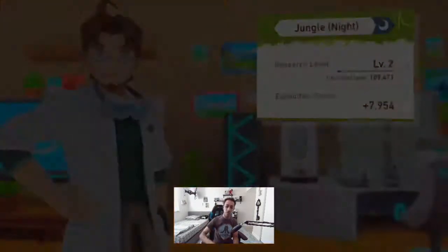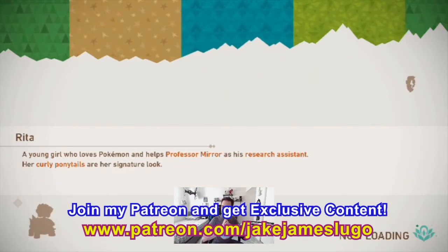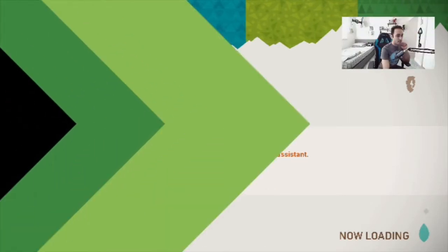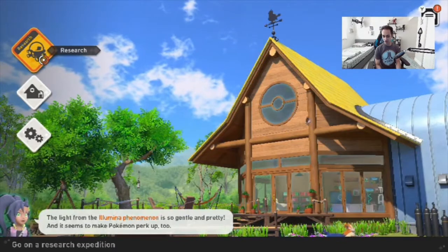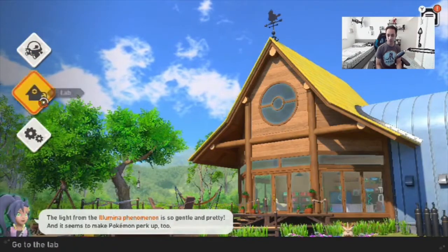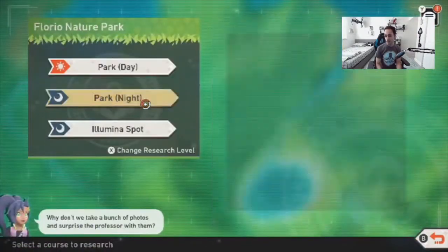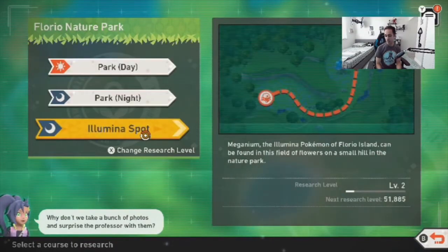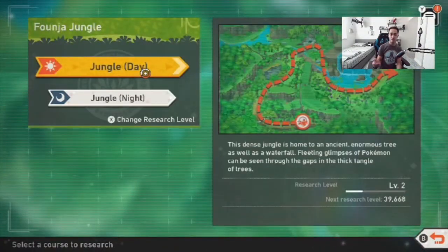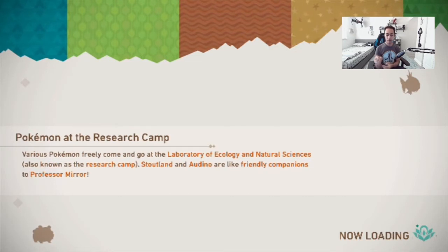We hit the new stage of research - keep an eye on small changes. We're going to get a brand new area, that'll be very cool. The light from the Illumina Park makes the Pokemon perk up too - the Illumina Phenomenon. So we're going to have to go to a similar area in a different spot to change up. Let's go back to one of the earlier areas - I've gone to here twice before. Let me go back to the daytime in the jungle because we went to night, and you guys will be able to see the variation.